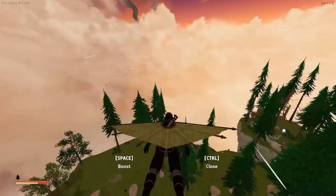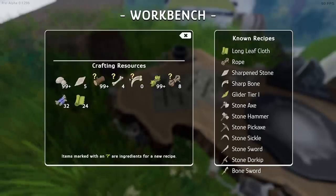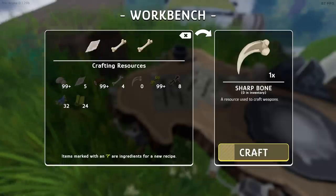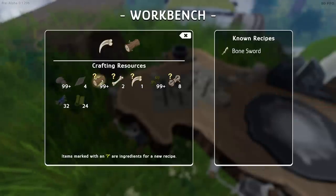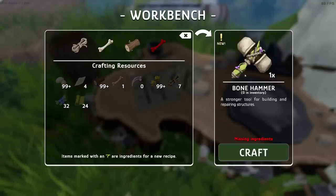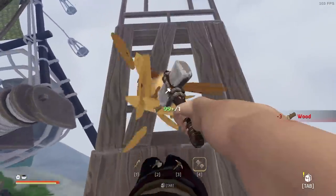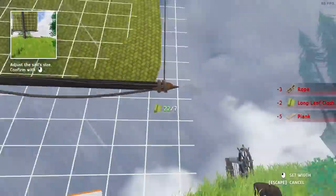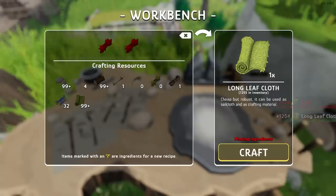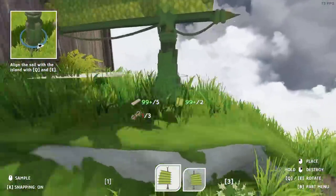I guess there are only two things left to do: one, deforest my island to make some space; two, work out what the final bit of resource is. If we make a sharp bone first - that's a sharp rock and two bones. We can then mix that with wood, bone, and rope to make a bone pickaxe. There are still more recipes - a bone hammer but I need one more bone. Next I want to build more platforms, build some more giant sails which requires making a lot of cloth - 1,254 bits of cloth! But annoyingly I can't make sails without rope and rope is limited to the number of mushroom people.